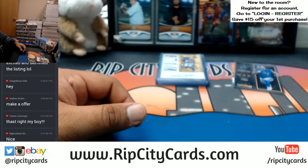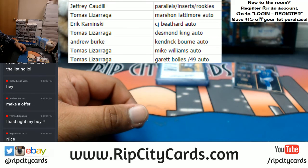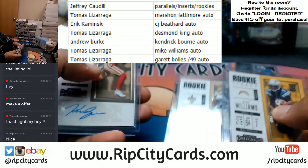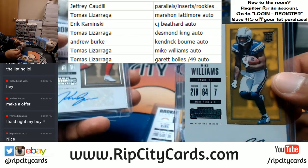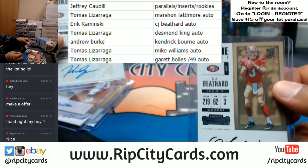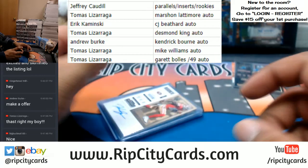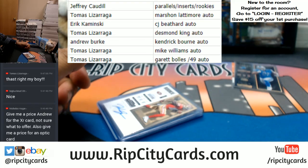And there are the results! Jeffrey is going to get the parallels, inserts, and rookies. Tomas is going to get the Marshawn Lattimore auto, the Desmond King auto, the Mike Williams, and the Garrett Bowles — damn, Tomas! Eric is going to get the Bethard auto, and Andrew gets the Kendrick Bourne auto. And there it was — a hit random for 2017 Contenders Football. Everybody walks away with something. Thank you all very much, we'll get that right out to you!